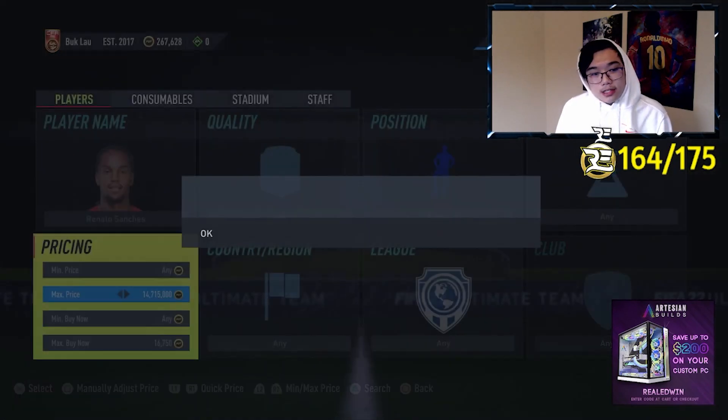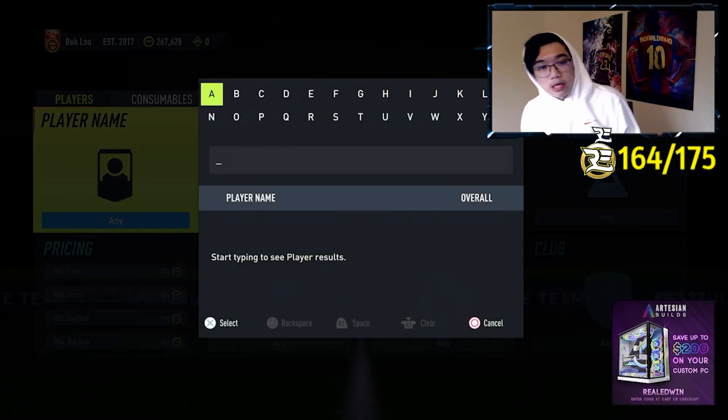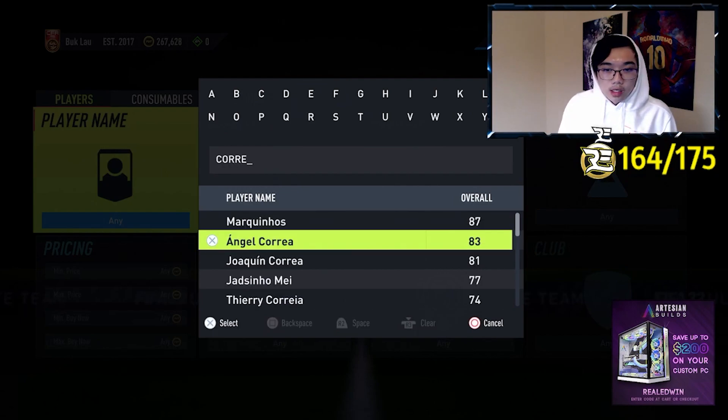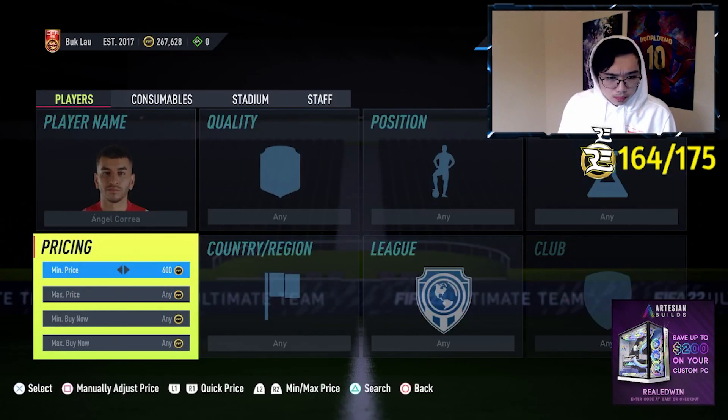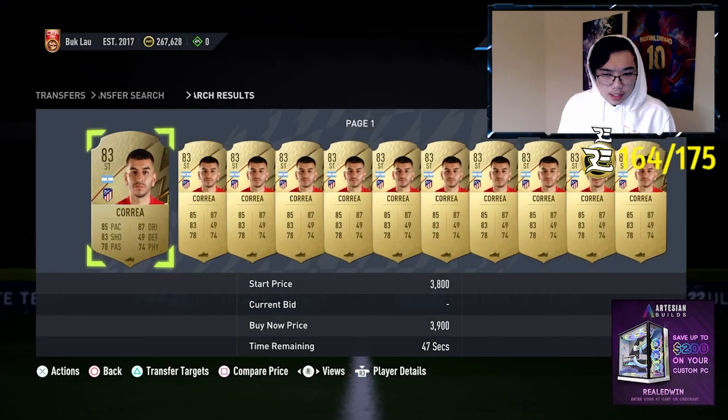So this is only about 2,000 coins profit. This method is definitely for people who have a low budget but want to make coins. I'm gonna show you guys another example — we're gonna look up Correa from Atletico.